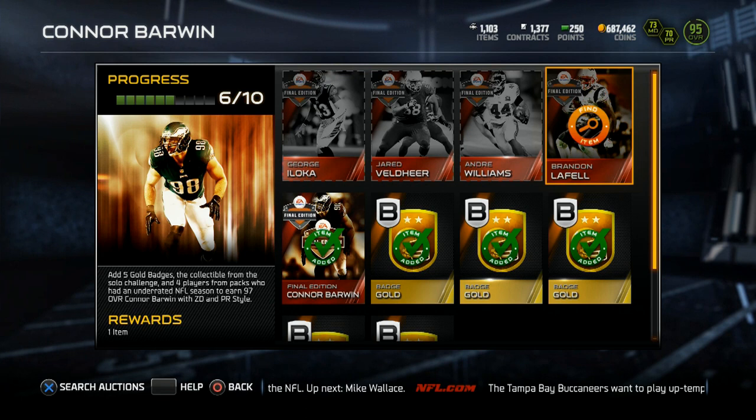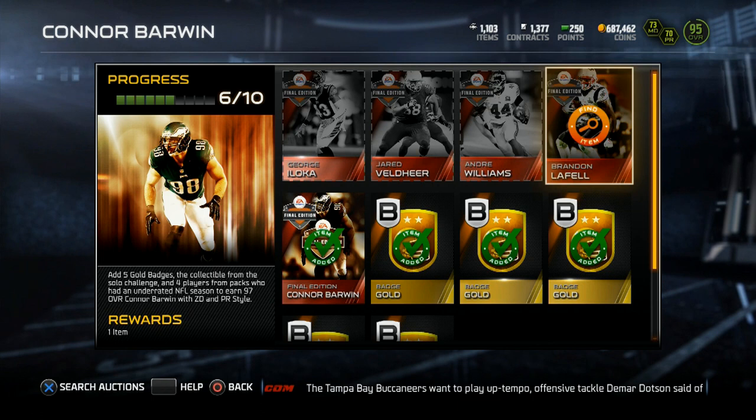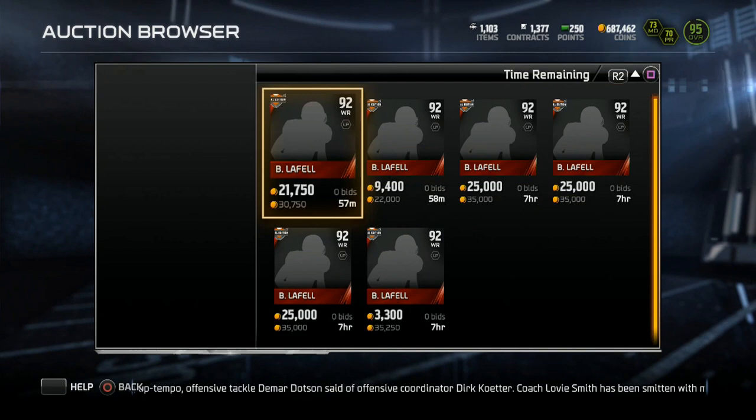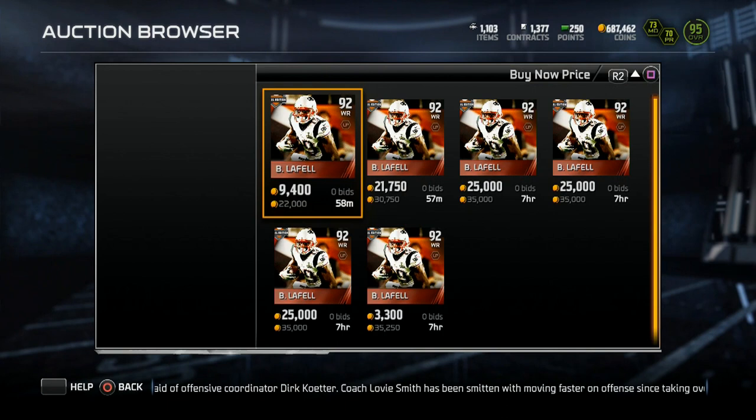I talked about it in my pack opening video Sunday — I was thinking about doing an all-Eagles team, and a lot of the responses I got from you guys was yes, go ahead and do it. So if I do — and it's kind of seeming like I'm going to — this card will certainly help me out at the left outside linebacker spot. Let's take a look at the other cards in this set; I feel like it's going to be pretty cheap to do.